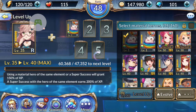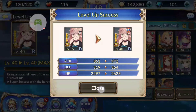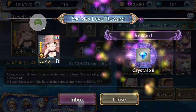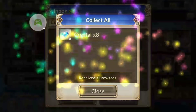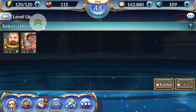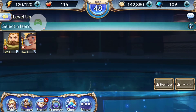When you max a character — and it's the first time maxing the character on each star level — you get a crystal reward. So it's best to always max the four-star, then max the five-star, then max the six-star to get that crystal reward.